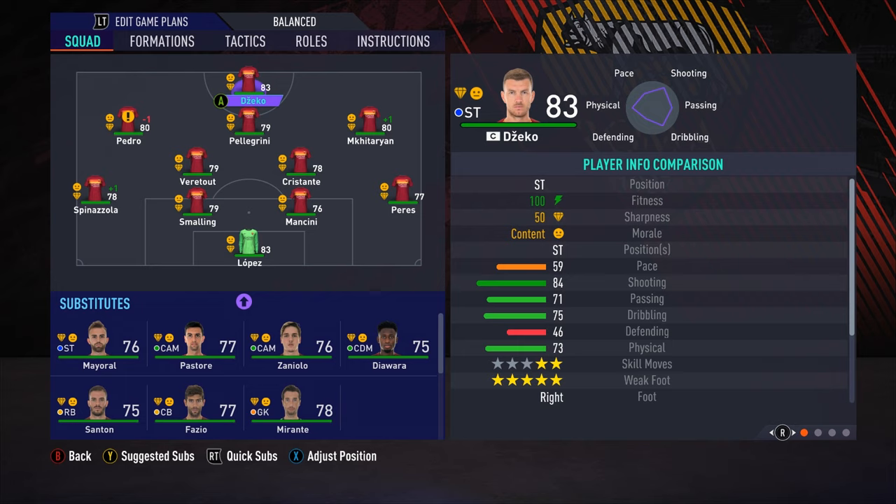We don't need amazing players in that DM pocket. Perez on the right-back spot, Spinazzola on the left. Full backs are definitely something we're going to need to invest in over this season and the next. In defense we've got Chris Smalling, Mancini — we definitely need a better quality defender brought in — and Lopez in goal. On the bench, Mayoral — I'm surprised the former Galactico is at Roma.